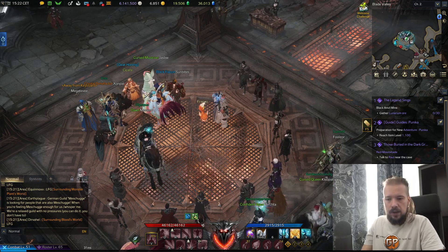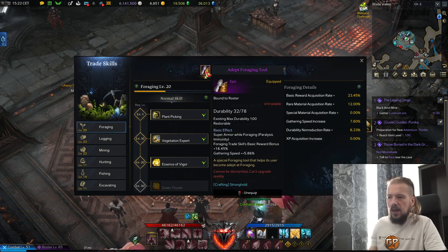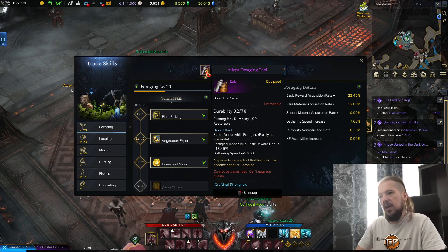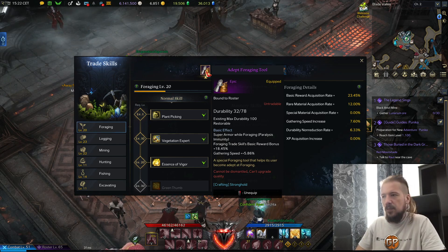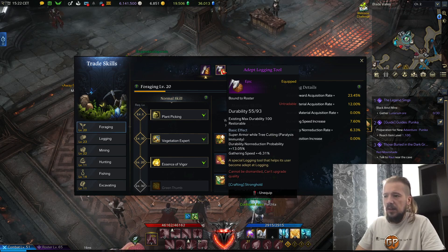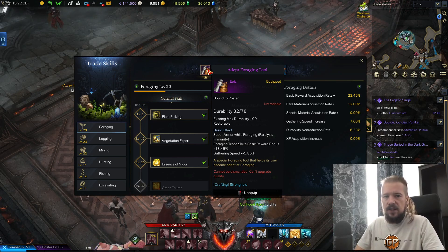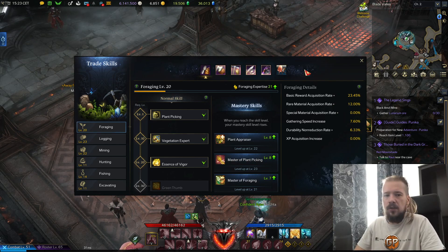The next thing I'm going to show is the trade skill tab and the life skill tools. You really should get super armor while life skilling as a stat on your tools, because there are some monsters in the platinum field and they can be quite annoying when you're trying to gather herbs or mine rocks. If you take any damage it cancels the animation. With super armor, paralyze immunity means that if you get hit while gathering it doesn't cancel your gathering. It's really useful there, and you should try to get all of your tools with that stat.